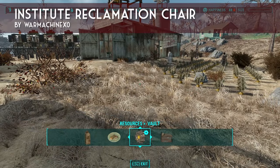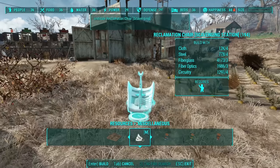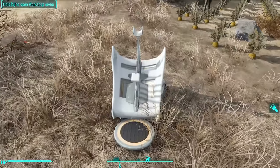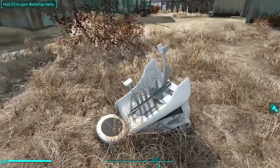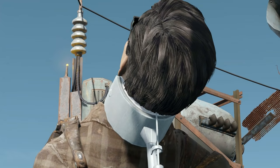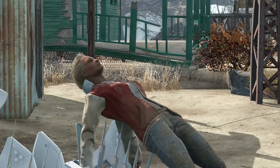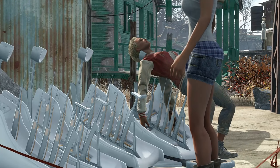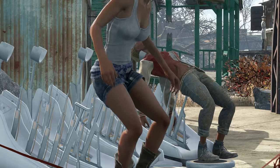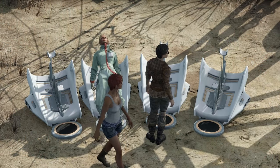Next up is Institute Reclamation Chair by War Machine X-Zero. This adds a variety of new chairs and beds to your settlements that are straight out of the Institute. You can assign settlers to them or use them yourself. They're pretty creepy — this is the model from the Institute Reclamation Chair, which is what they use when they wipe a synth's mind and reprogram it. Clever players could find a great use for these in an Institute-themed settlement, especially if you're recreating an Institute Reclamation factory.